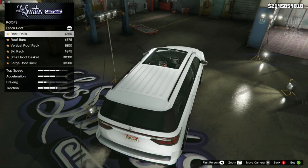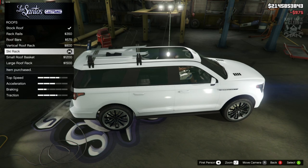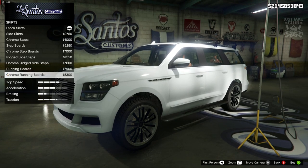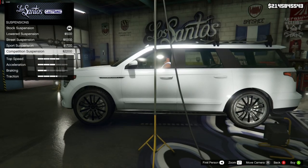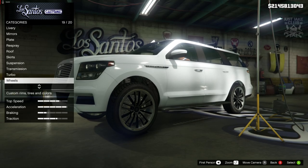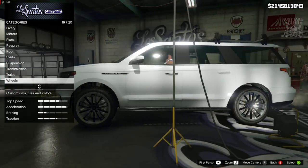We do have a roof option — we get the rails, roof bars, vertical roof rack, skis, small roof basket and large roof rack. I'm going to go with the ski rack. Then we get a skirt option with quite a few choices. The chrome ridged edge step looks quite good, and the running boards actually look the best in my opinion, so I'm going to go with those. For suspension, I'm not going to change it — with the competition suspension it does drop quite considerably, but since it is an SUV it looks better when it's a little bit higher, so I'll stay stock. Transmission we're going to get the race transmission and turbo tuning. For the wheels I'm just going to leave them as they are because these ones look quite decent — if I change the wheels it's just like polishing a turd.